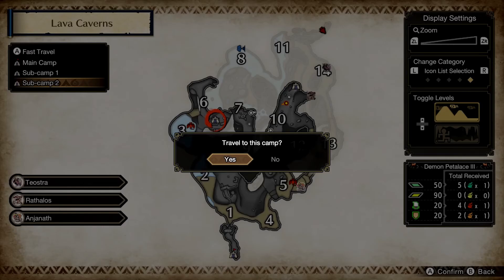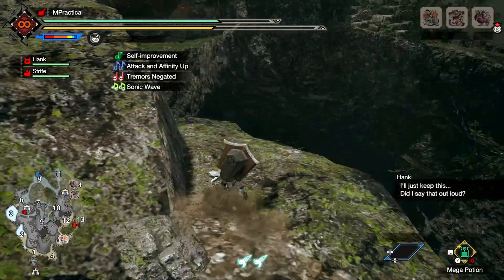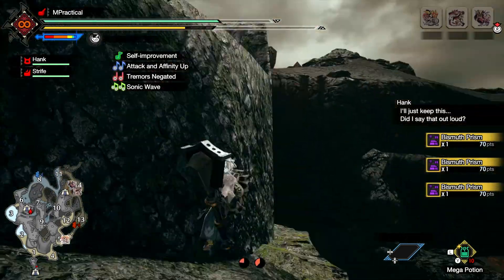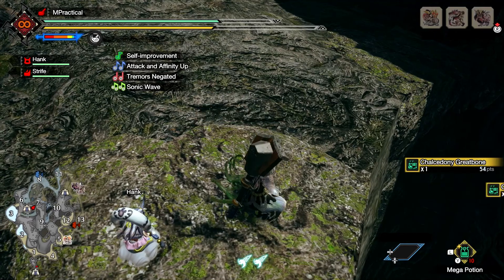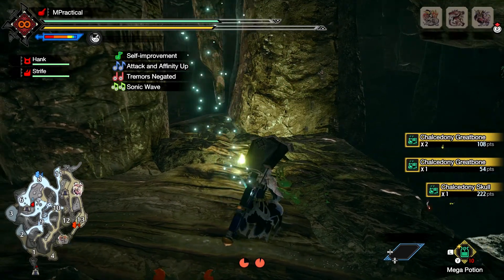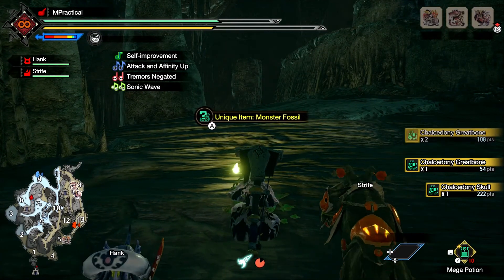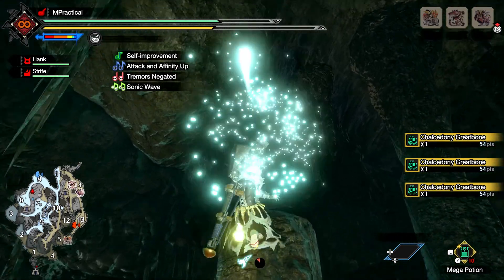Now you'll head to sub camp two — this helps the second iteration of the run and is the last leg to complete your first run-through. This is why you need Geologist maxed out: so the ores can refresh in time and you get more material per run. You probably also noticed I have Good Luck maxed out — that's mostly from the Itsushi set. It's a bit of a placebo for me, but Good Luck only factors in on the end-of-quest rewards, which I'll highlight later in the video to show the bonus materials you receive from that active skill.